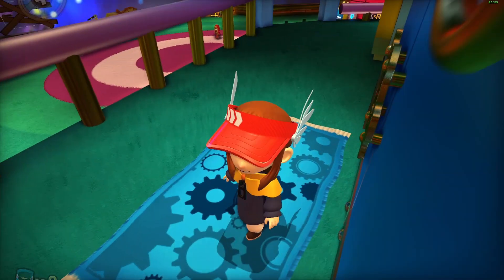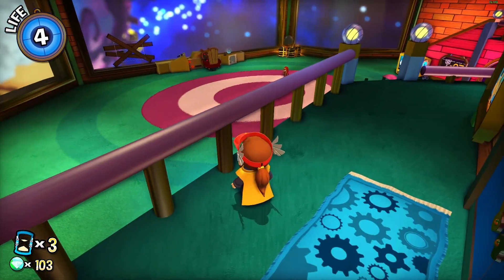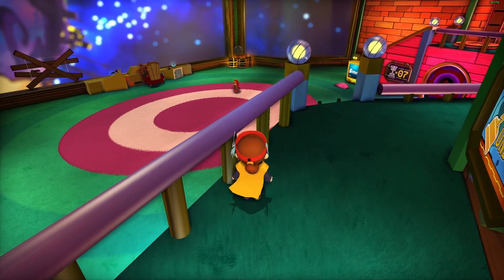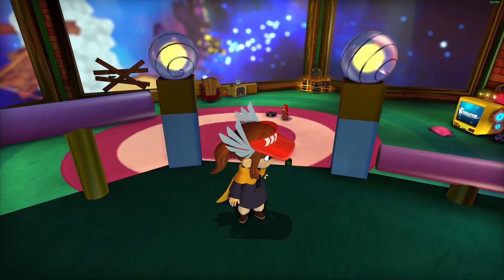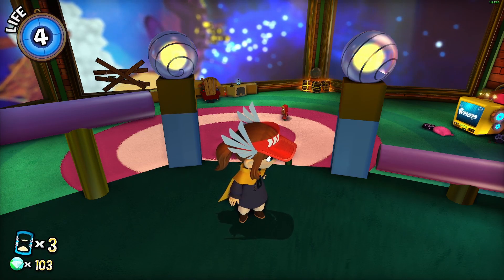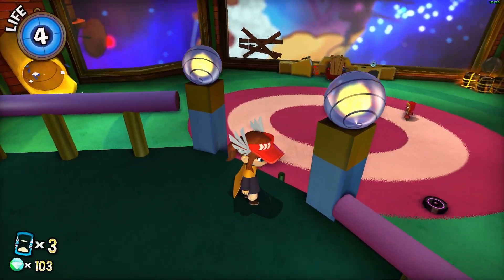Hello, and welcome back to A Hat in Time. My name is Gleeful Recarum, and thank you for joining me. Last time we had an intruder on the ship and discovered it was our little friend the Mustachioed Girl, or whatever you want to call her. I don't believe she has a name, and if she does, I can't remember it.